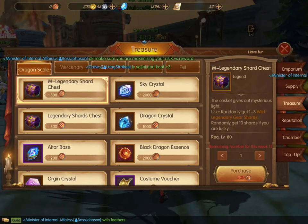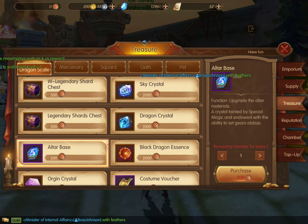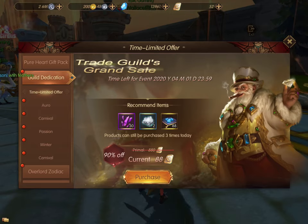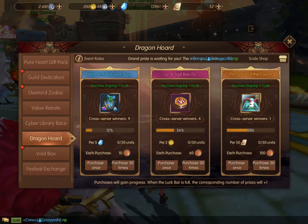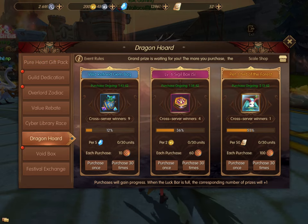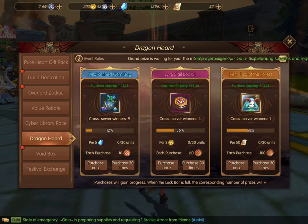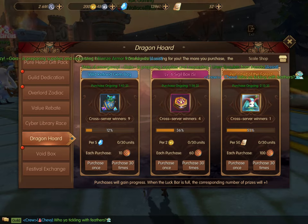Just a couple more things on getting altar base stones. If you want to get them from the Dragon Scale Shop, go into your event icon and go down to Dragon Horde. Here you can buy Dragon Scale items for your diamonds, your gold, or coupons. I usually don't do this because I like to save up on everything, but if you would like to, you certainly can.